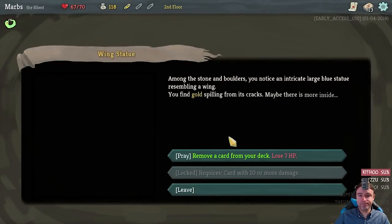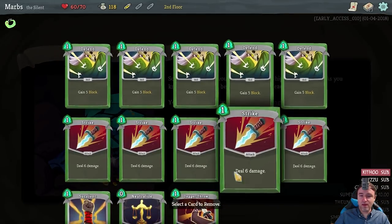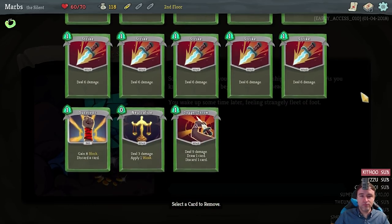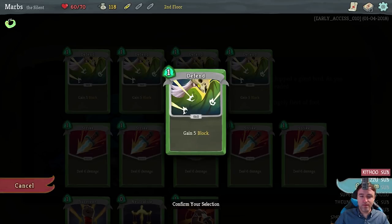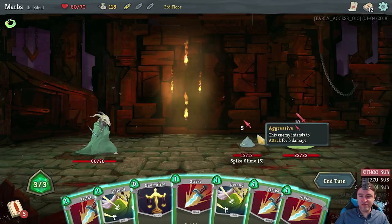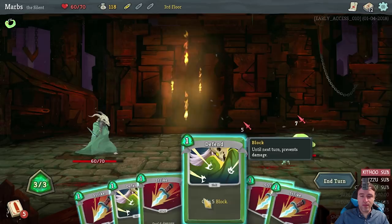Next up, question mark: remove a card from your deck and lose 7 health. We could remove something bad for free, because normally you have to pay at the merchant. Let's remove something we'd want to remove anyway — one of the Defends, for example. Since we have something like Survivor.